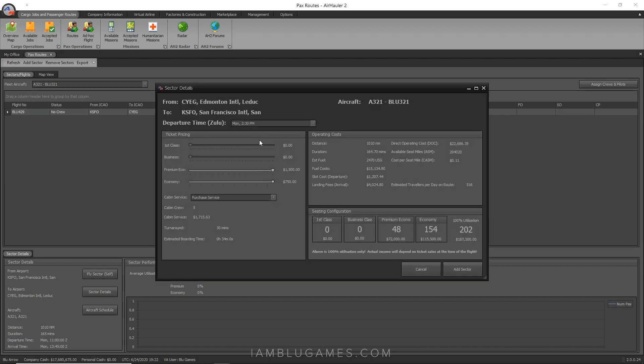Hit 'Schedule Return Sector' — that adds the exact same details going the other direction. Even going back, the estimated travelers per day is 516. This is a really good route. You want to find routes with a lot of people going both ways. If the return from Edmonton to San Francisco were only 150, I would most likely not return to San Francisco and instead fly from Edmonton somewhere else.